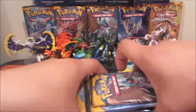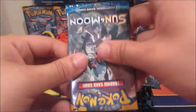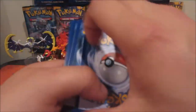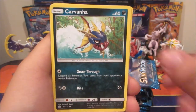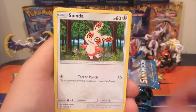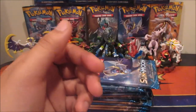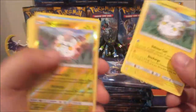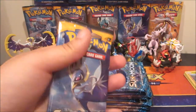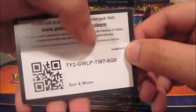Alright, we have 13 packs. Starting off with this Decidueye pack art — let's go! Here's the first code for you guys. We got a Togedemaru, Popplio, Zubat, Garbodor, Snubbull, Psychic Energy, Spinda, EXP Share, Araquanid, Togedemaru reverse, and a Bruxish. Two Togedemaru in one pack — that's interesting for the very first pack.